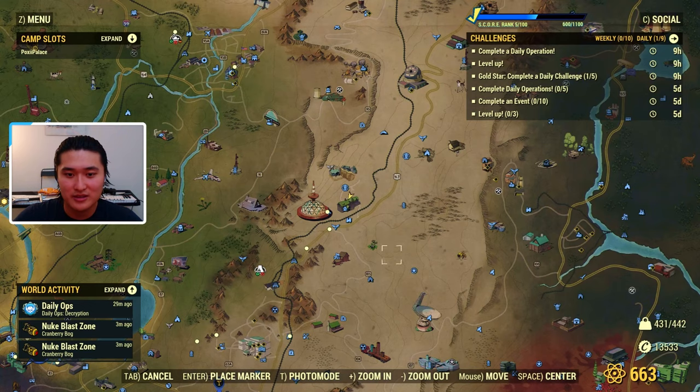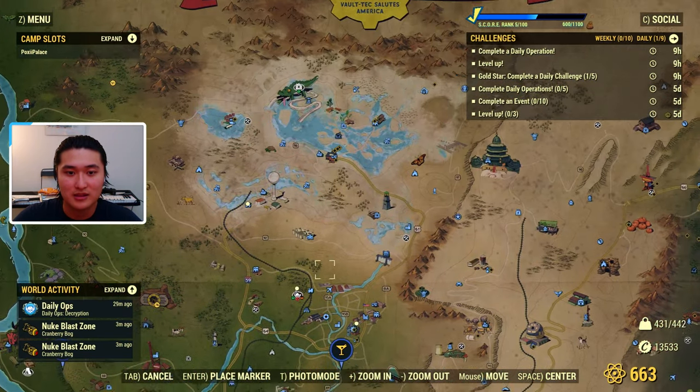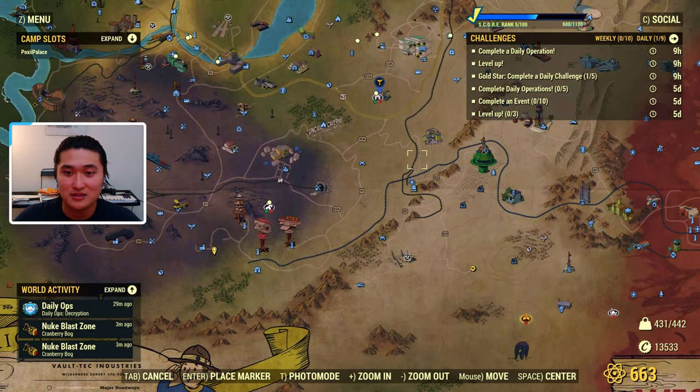The other method would be to use a map that I'll link in the description. You can set up your camp near an extractor site and have an extractor running on the steel ore, just kind of having your camp there passively collecting it.